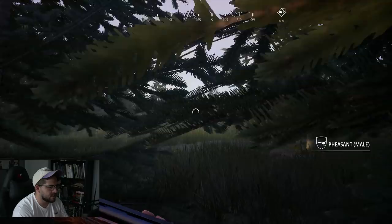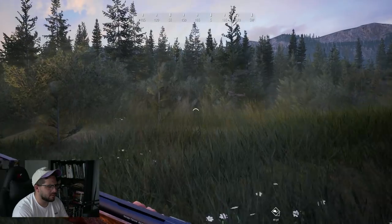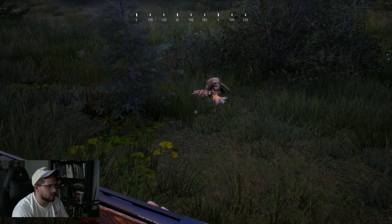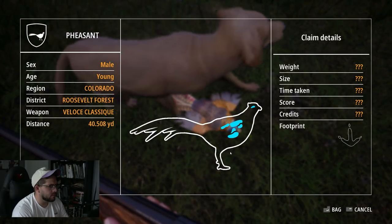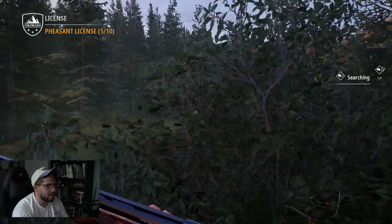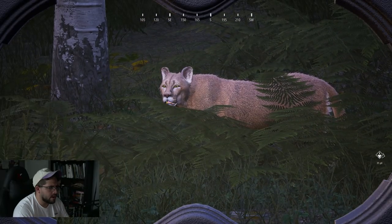There he is — a downed pheasant. He didn't look too big. Let's try to find him. Fetch, go get him Bjorn 3. Good job Bjorn 3, thanks bro! We got a young pheasant, but our first pheasant all the same — one animal down. Let's keep walking.